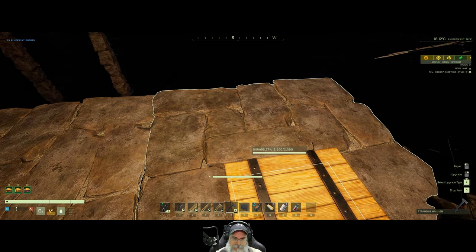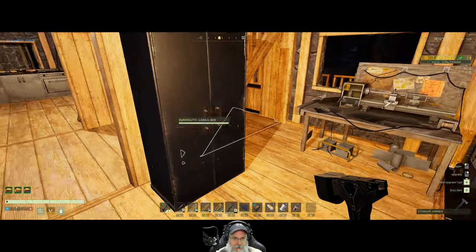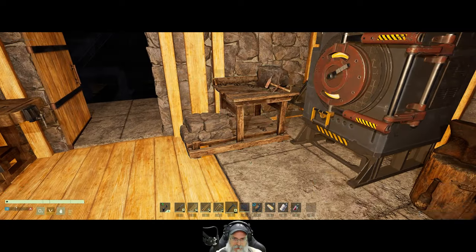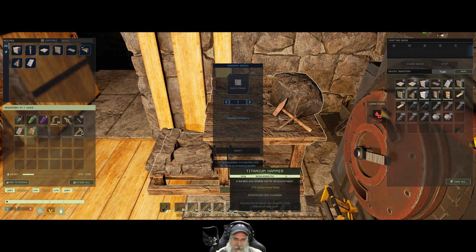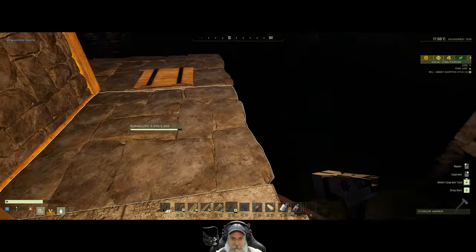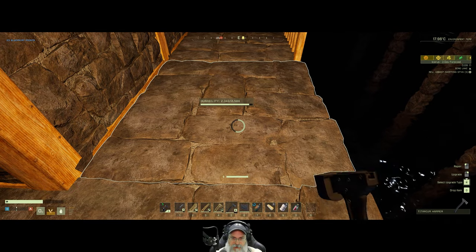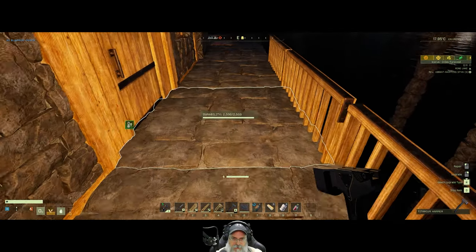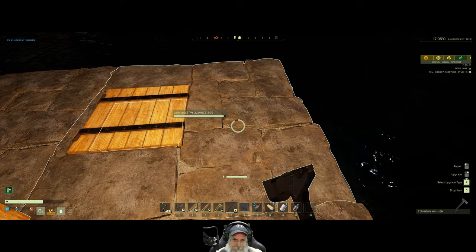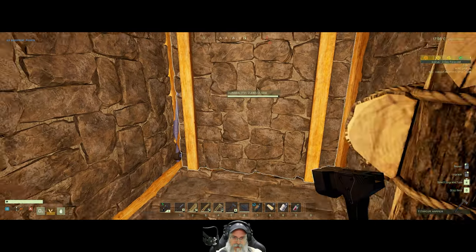Maybe what we will do is put some rails around it though. The rails will take damage too, but they're a lot easier to repair and cheaper to replace if one does actually break. I've been reminded in the comments that if we need to put something down we can just deploy it — we don't have to put it on our toolbar. And I was also reminded that I can upgrade stuff without picking it up and rebuilding it. I guess I'm old school and used to putting that kind of stuff on my toolbar from other survival games.